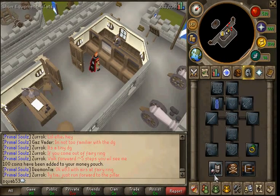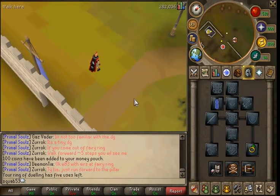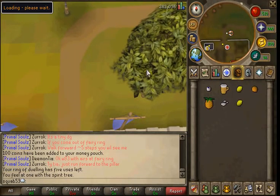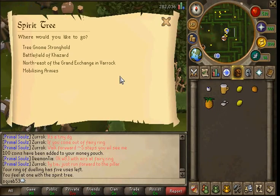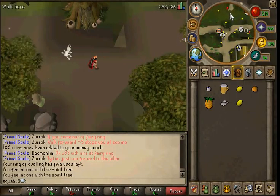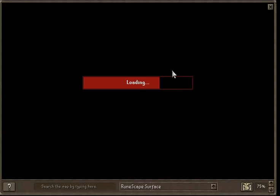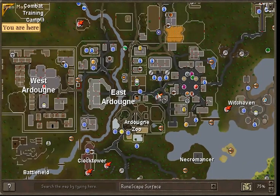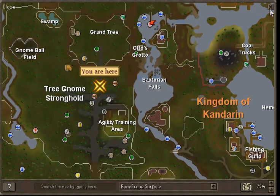The first place you will need to go is the Grand Tree — well, you can go in whatever order you want, this is just the order I am going. This is where I'm going to get my cocktail glass and shaker. If you have done the Grand Tree or Tirino Village, this will be a lot easier. If not, go to East Ardougne — whatever that's pronounced — and just walk there. It shouldn't be that hard to find.